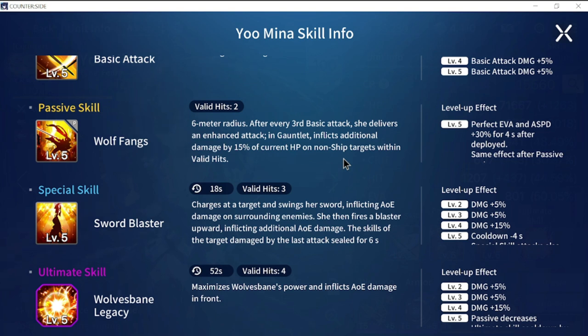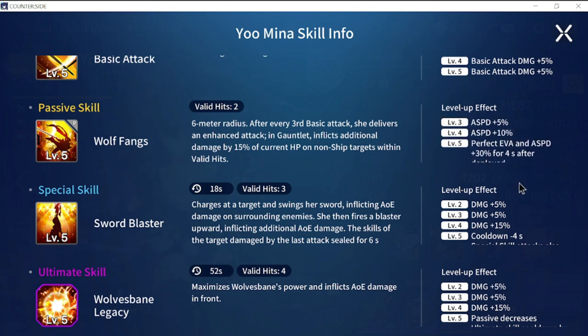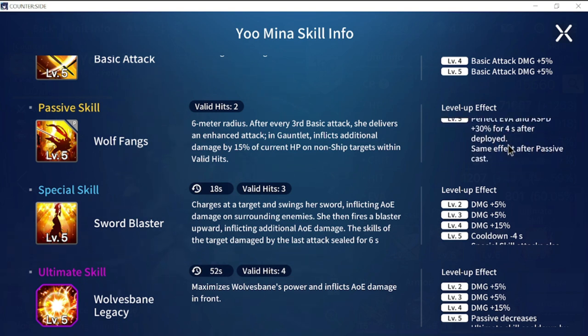There's also a benefit if you change her into an HP set. But for this passive skill, the one that's going to be a very big headache is the level five perfect evasion and attack speed plus 30% for five seconds after deployment - and the same effect triggers after passive cast.